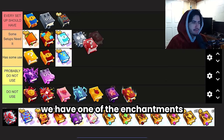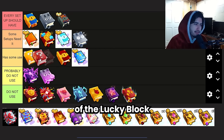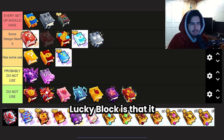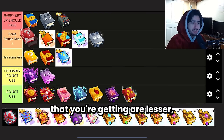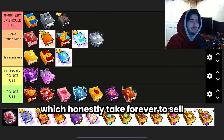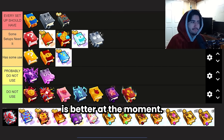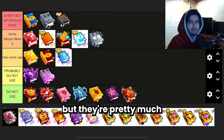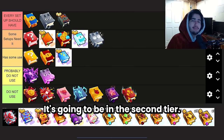Next we have the Boss Lucky Block Book from the new update — basically an upgraded version of the Lucky Block mixed with the boss chest, spawning one big lucky block that drops a ton of items. It does spawn pretty often, so you do get a lot of drops. But the overall quality of those drops is lesser, and you're mostly getting little potions and enchants which honestly take forever to sell. I think the Boss Chest Mimic Book is better at the moment. The Boss Lucky Block Book is a similar price to the Boss Chest Mimic, so for now it's going in the second tier.